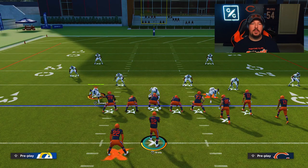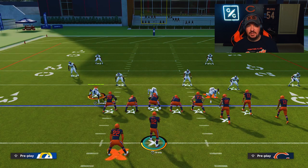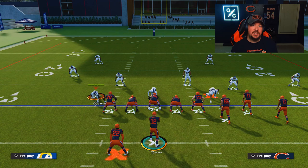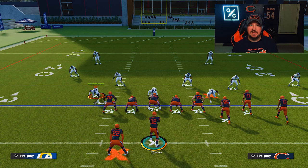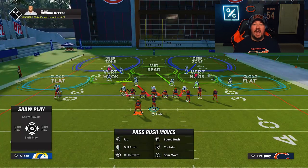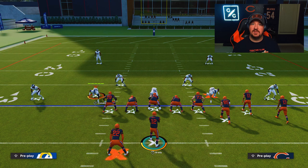In today's video I'm going to share exactly what you need to do to counteract this ability and start to play a little bit of chess with your opponent. Here we are in practice mode, and we're going to assume that this is a third or fourth down and that the offense has Threat Detector. As you've already seen, a red exclamation point will pop up over the head of an additional rusher, which makes blitzing very difficult.